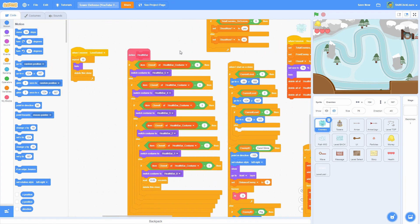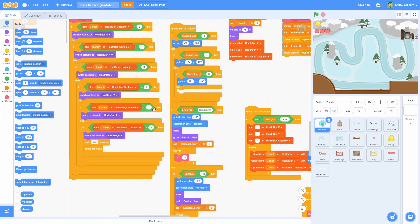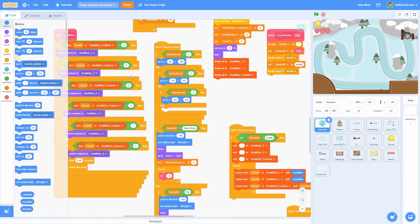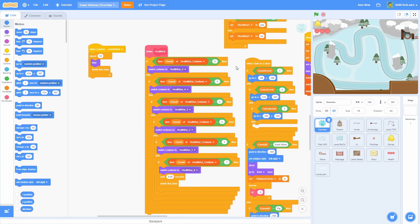But the health bar won't work anymore because we used equals signs and it's all in whole numbers. If we take damage by a non-whole number like 0.3, that's not going to equal a whole number anymore, so the health bar breaks. We have to use the less-than blocks on all of these so the health bar works.